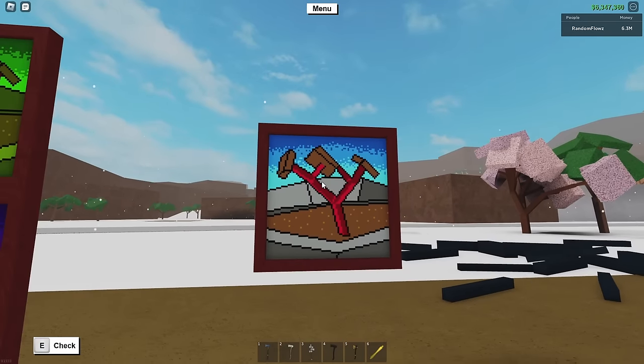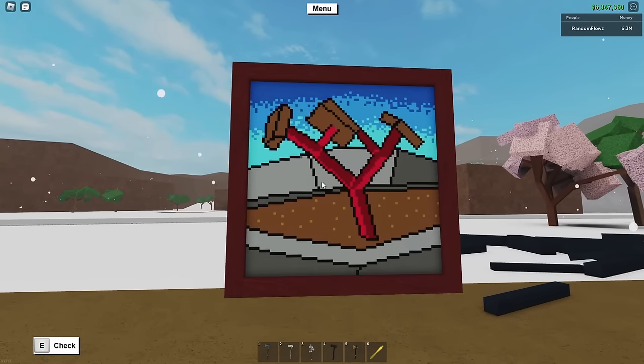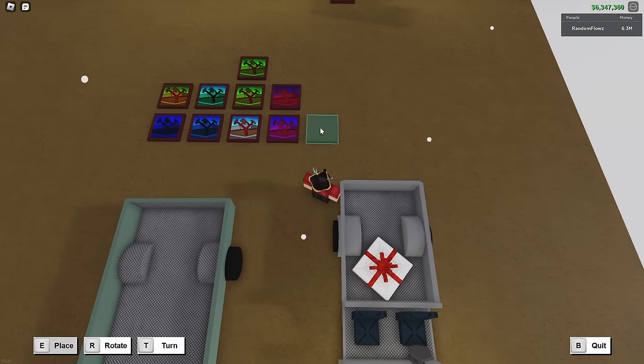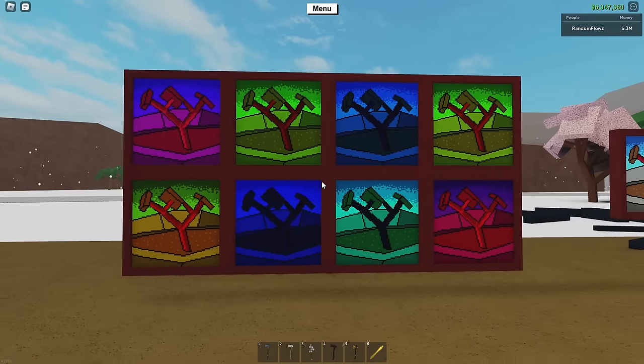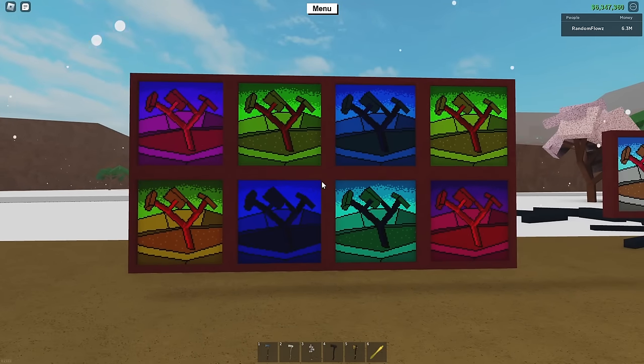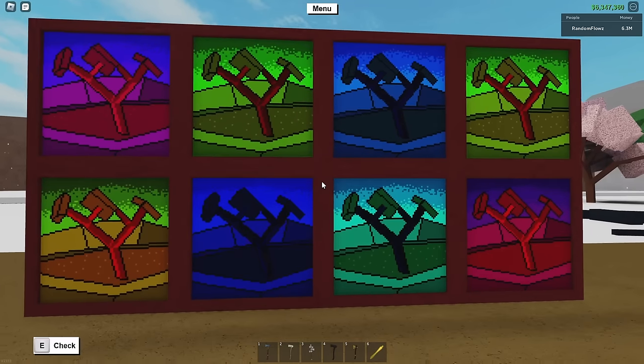So regular pixelated paintings look like this. You just open them up and they open up to this from the gift of pixelation. So how did I get all of these different colors of pixelated paintings? That's what I'm going to be explaining, as well as kind of the history behind all of these paintings.